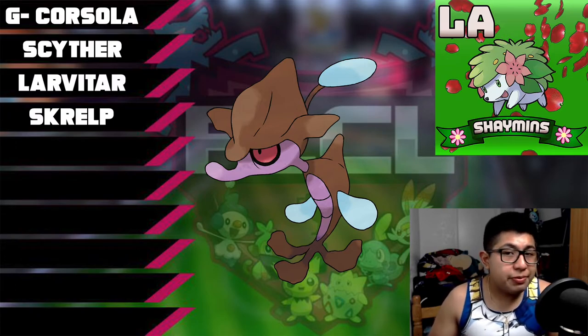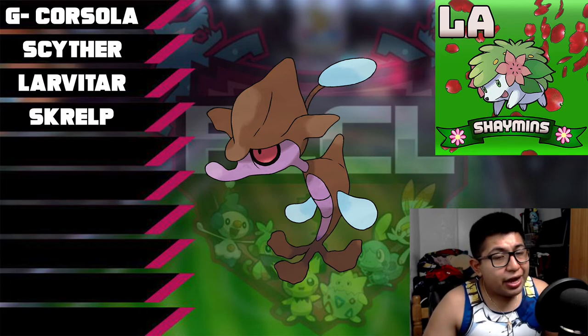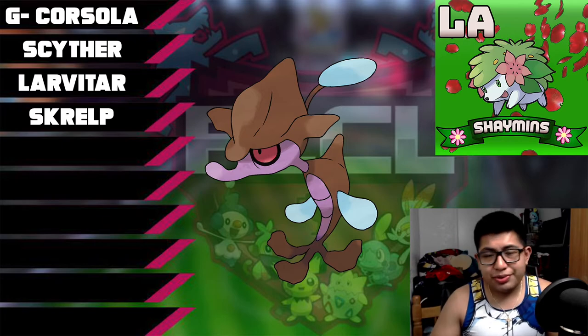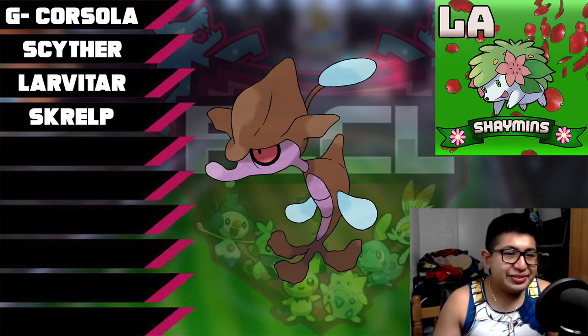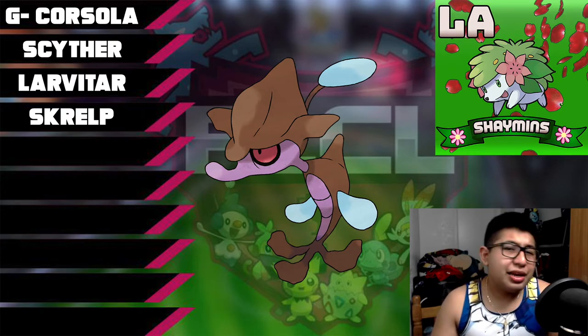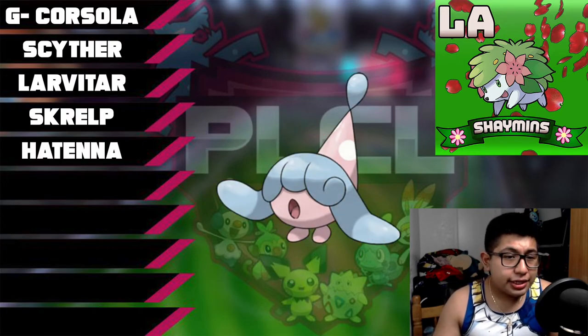I've never used Skrelp before in my life and I've never been part of a Little Cup League. So let's go to pick number 5. The 5th Pokemon I chose was honestly just random — I was thinking about what types I already have: Ghost, Bug and Flying, Rock and Ground with Larvitar, Water and Poison with Skrelp. So I said, let's add some spiciness and add a Psychic-type Pokemon. Let's add Hatenna, which was my 5th Pokemon.